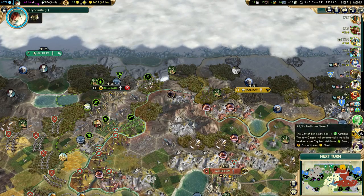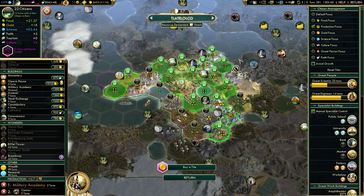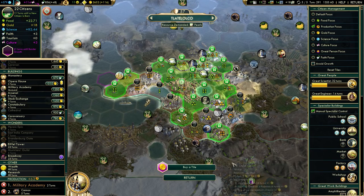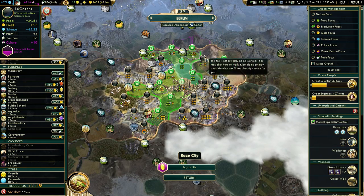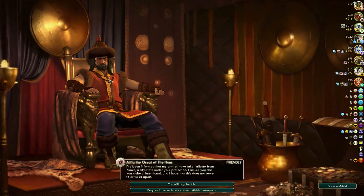One more turn for dynamite. Plus one in Tlatelolco — no need to change anything here. I could lock the lumber mill, which will speed up city growth by one turn. Berlin is 14 pop — this goes here, seven turns. Looks good.